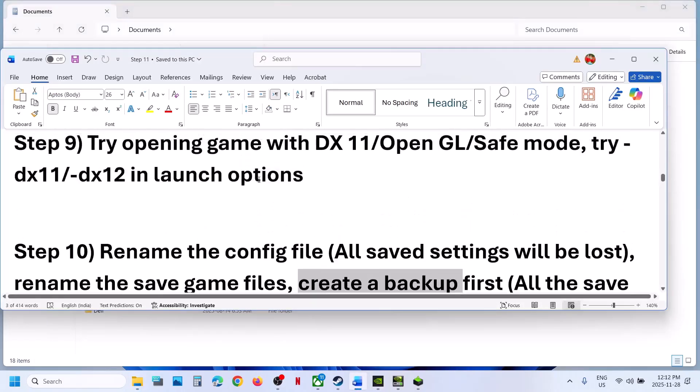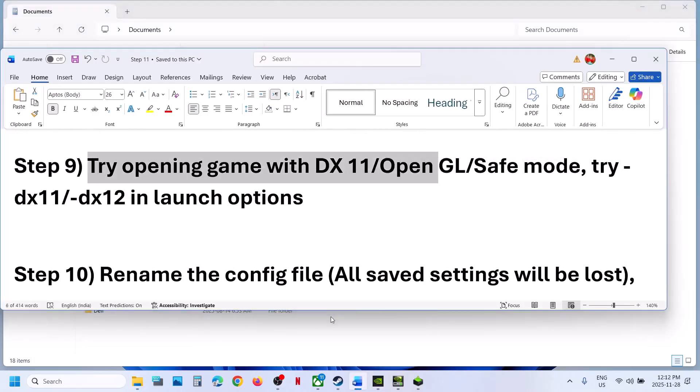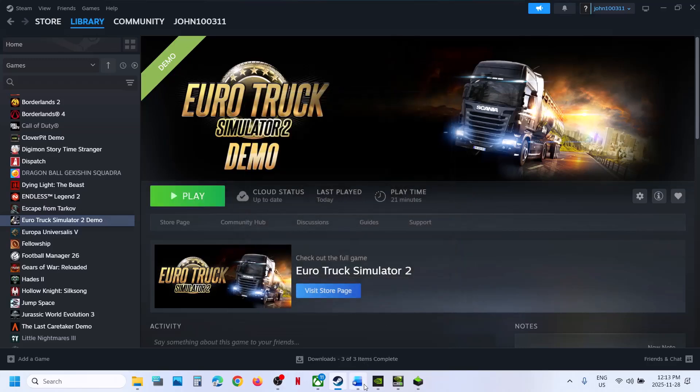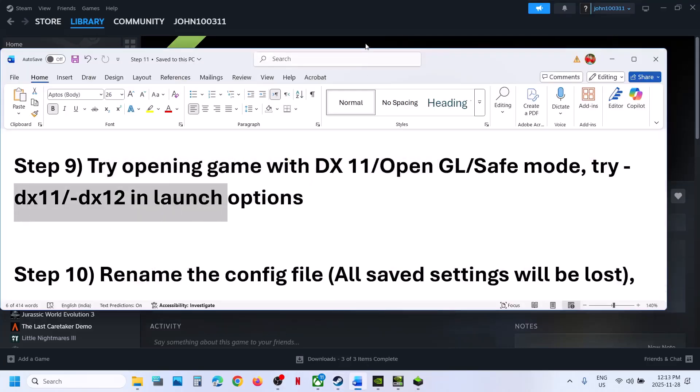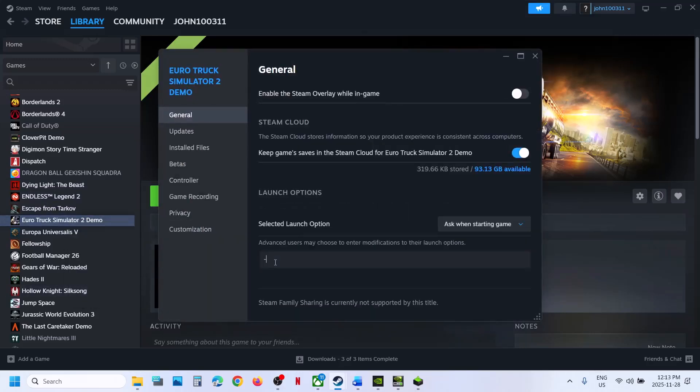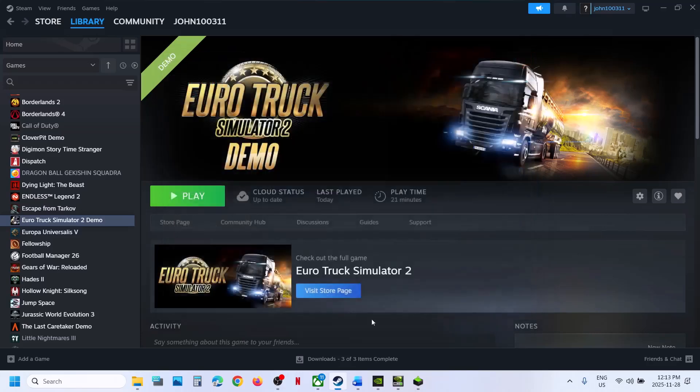The next step is to try opening the game with DirectX, OpenGL, or Safe Mode. Click on Play and try each option. If any launch option works, put a check on 'Always use this option.' If still not working, try adding a launch option in Steam. Right-click the game, select Properties, and in the launch options type '-dx11,' launch the game and check. If that does not work, try '-dx12,' then launch and check. If neither works, remove the launch option.